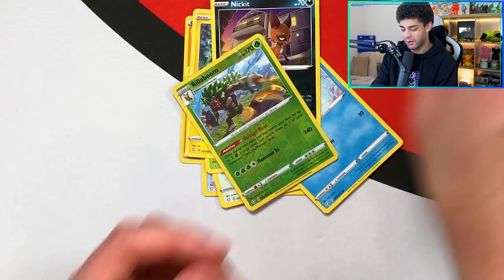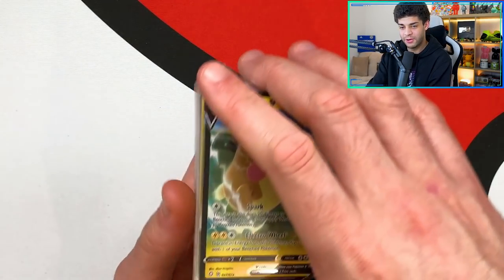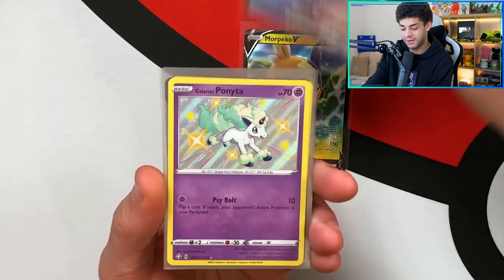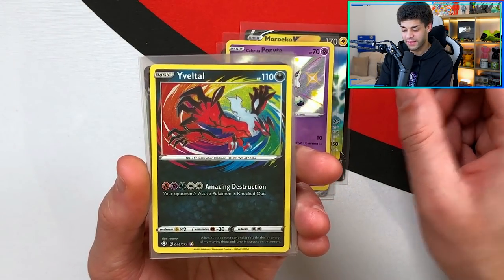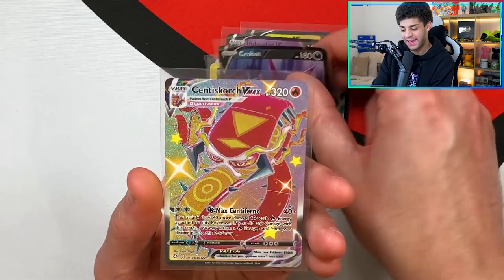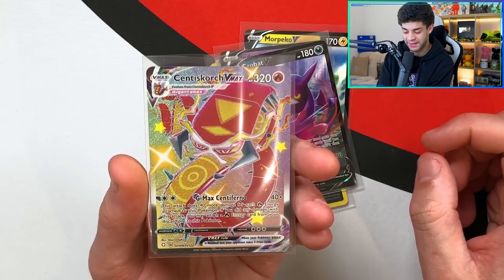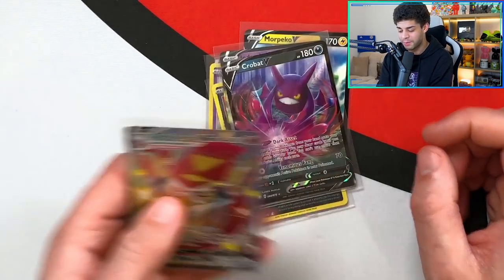Let's have a quick recap of all the pulls from the pin collection boxes — six packs total. We've got a Morpeko V, the Alcremie VMAX Rainbow Rare, a Galarian Ponyta shiny, an Amazing Rare Jolteon, an Inteleon V, a Crobat V, and then a shiny Centiscorch VMAX. Look at this card — it is phenomenal, unbelievable.